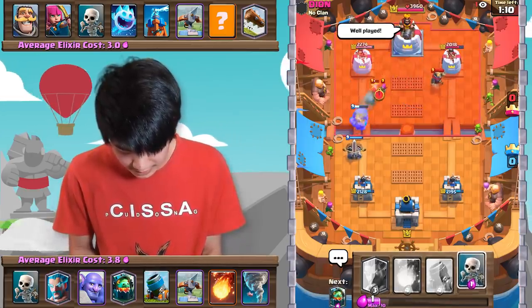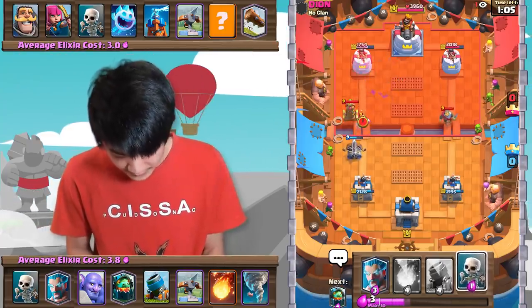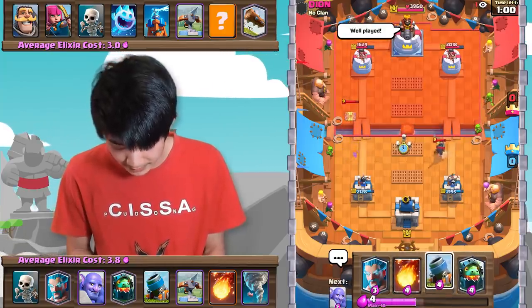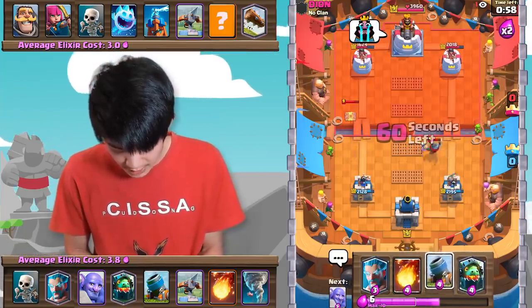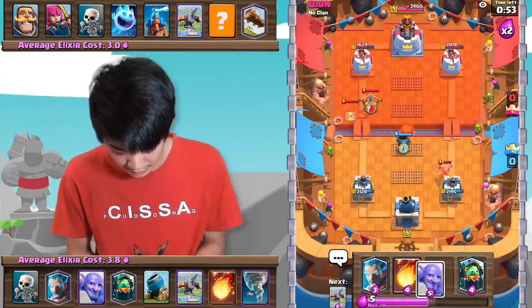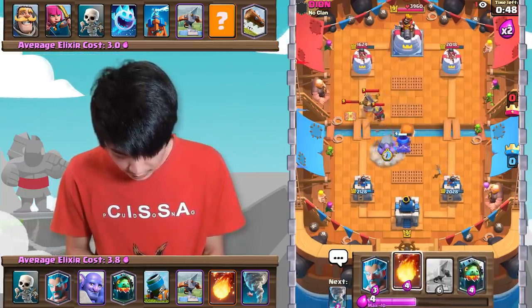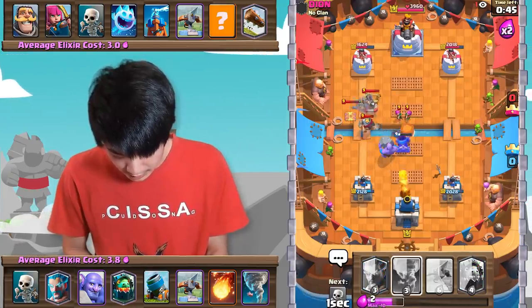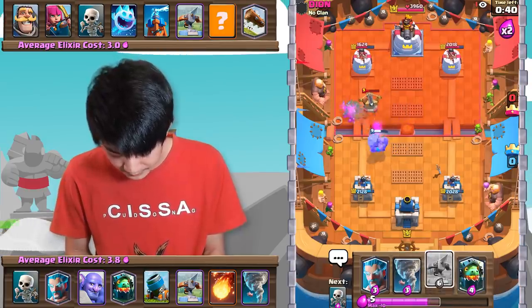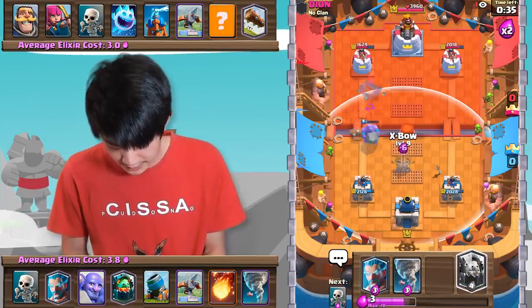Pretty solid start here. This match is all about just micro interactions and stuff like that. We're going to Mortar there. We're actually going to Bowler like so — the angle will allow us to hit that X-Bow at least once. Then Fireball should be able to finish off the rest of that. Pretty good. Now let's go in with a defensive X-Bow — we need to start getting a defensive presence on the field. And the Bowler's actually going to splash onto the tower. Let's go!